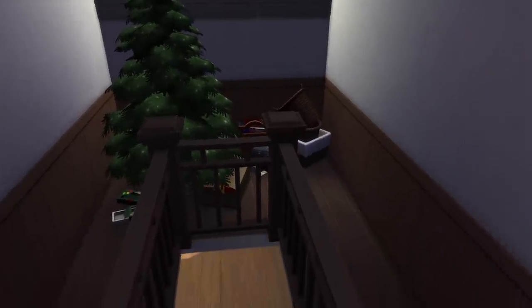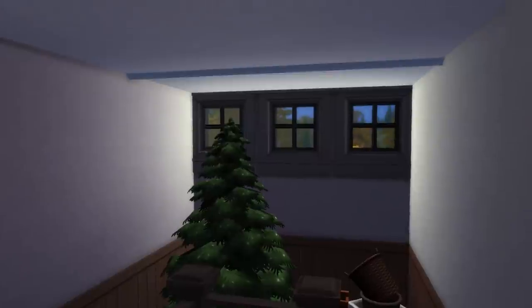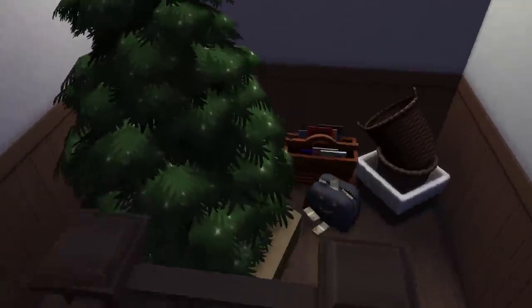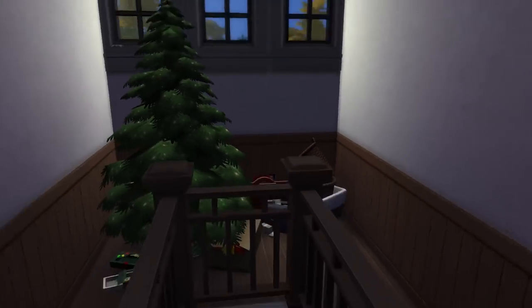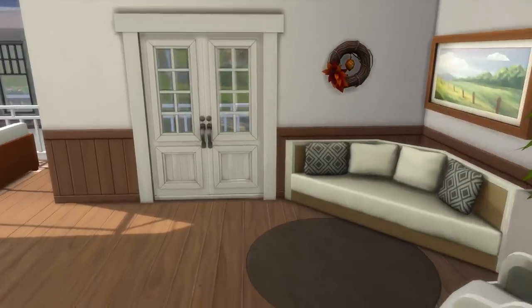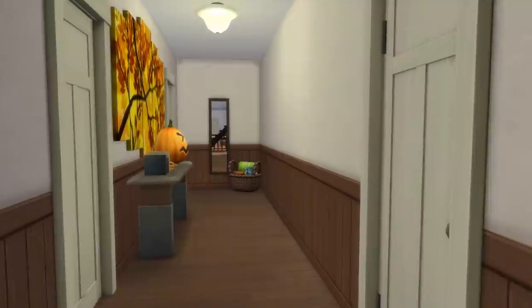Going back through here, before we go into the hallway let me show you the upstairs area quickly. We have an attic — it's a really tiny attic — but I found it hilarious to add in a Christmas tree and some money that daddy's hiding or something, and some clutter objects up in the attic. So yes, we have an attic — if you want you can make it haunted, whatever you like.